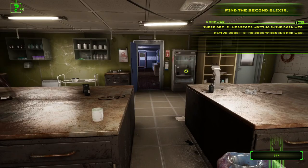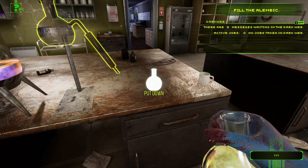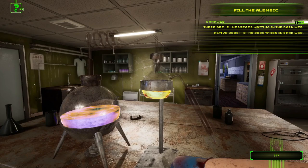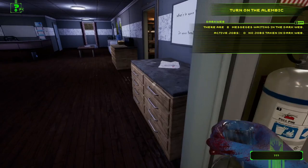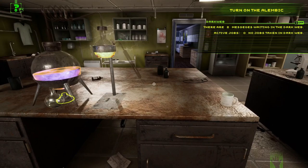I did it. Now find another elixir to make a mutagen. I grabbed it with what feels like telekinesis — just pulled it with my hand. Pour it in... how do I pour? There we go. Now place an empty flask under the alembic and turn it on to mix the ingredients. Is this flask empty? It still has junk in it probably — let me put these down.